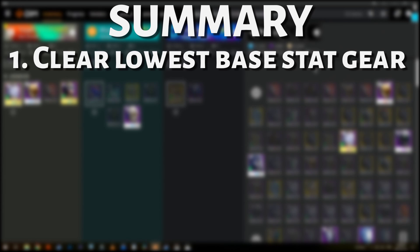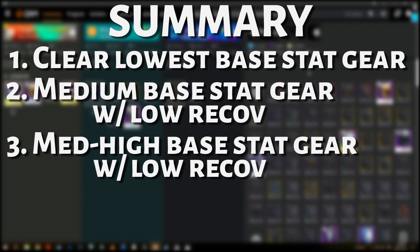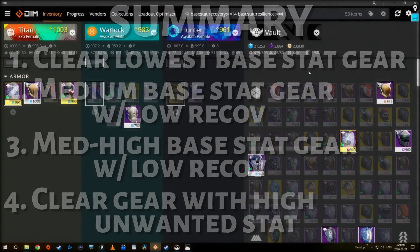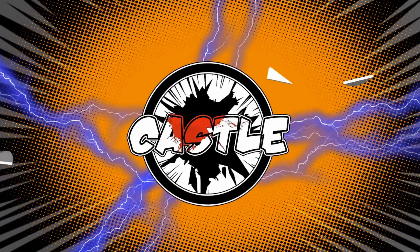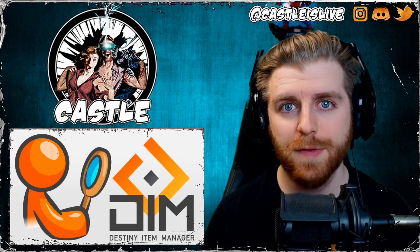In summary, what I usually do when I'm clearing out my vault: I'll start low with just the base stat — the bare minimum. It used to be 48, now I'll probably go in and delete all my gear that's 52 and less or 53 and less. Then I add one filter and look at 54s with low recovery. Then bump to 55, 56, 57 — it goes by super quick after that first haul of deleting. Then once I feel I've got rid of all the base stats with low recovery, I'll look at the ones that have high recovery but high resilience. Eventually you get to a point where you have lots of vault space and you're happy.